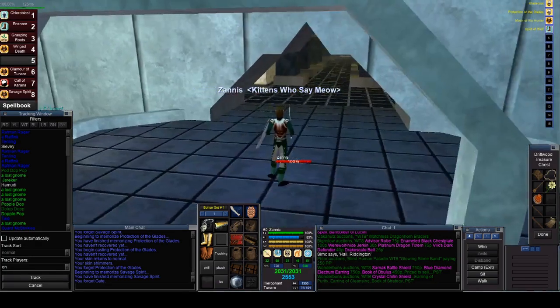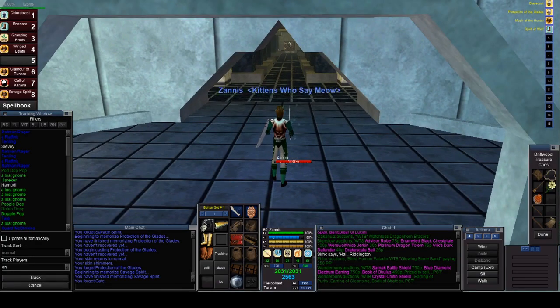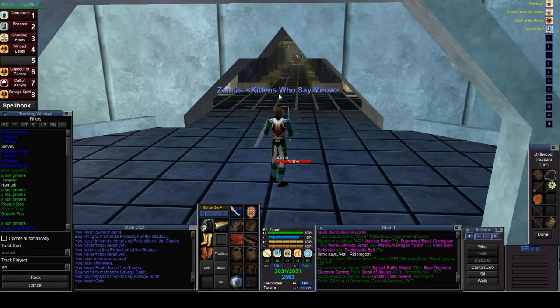We are back in Plane of Mischief and I am going to show you guys how to do A4. Word of warning, I am no master at this. When you do this on a druid, accept your fate that you're already dead, that you're going to die. Because sometimes RNG is really bad and when RNG is really bad, you're just going to die. So when you do this, just accept it.